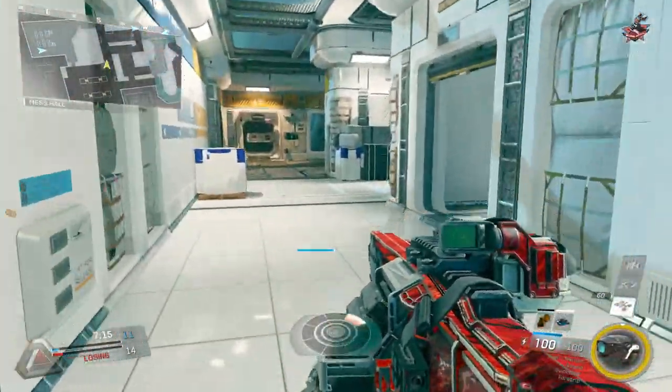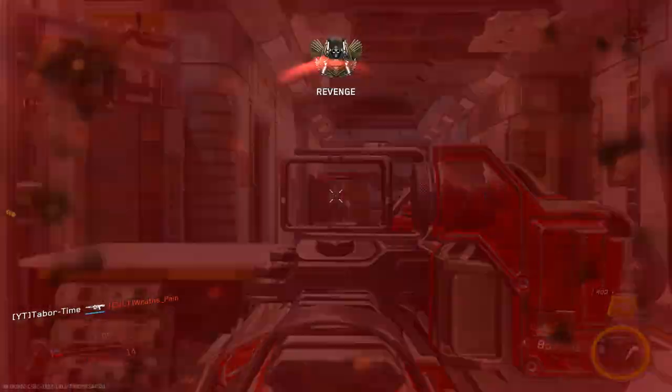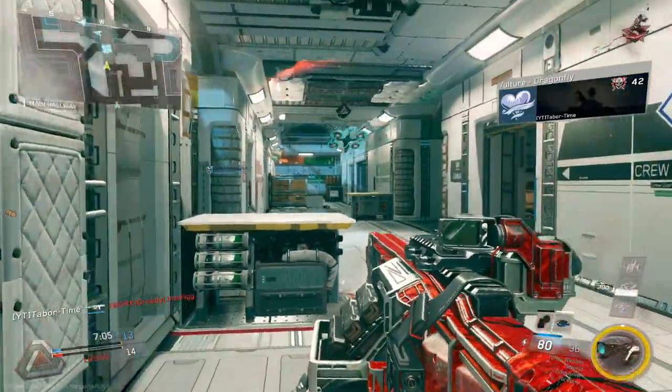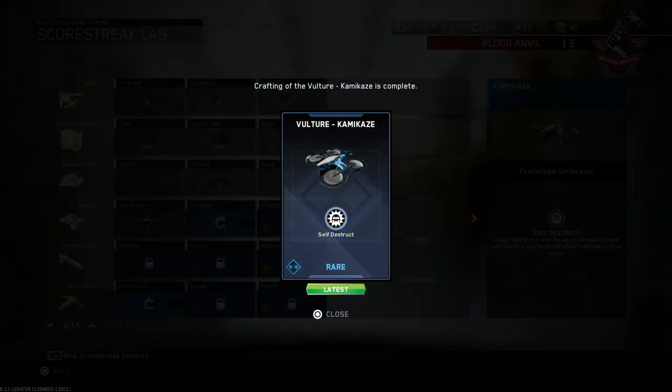Welcome to Episode 6 of my Scorestreak Variant Review Series. If you missed my last episode on the Scorchers, you can find the link in the outro as well as the description. In this episode, I'll be covering the Vulture. First up is the rare variant called the Kamikaze, which can be crafted for 150 salvage.